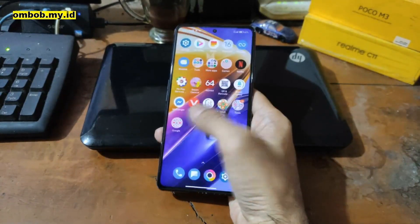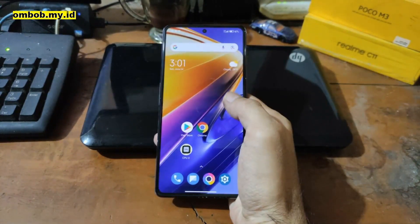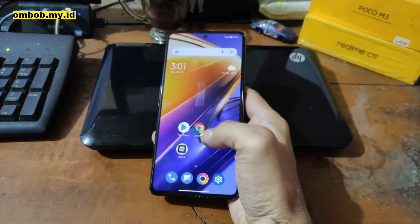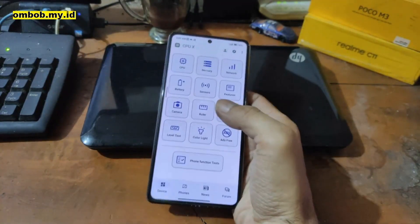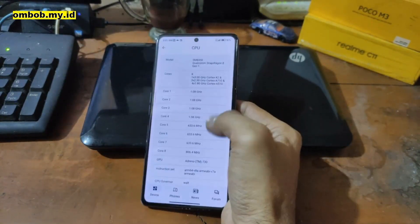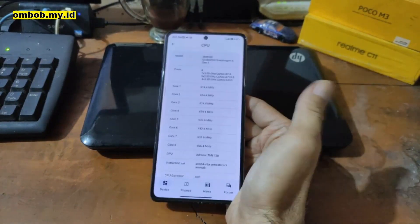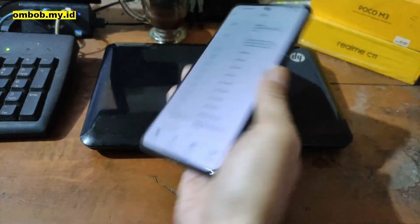Assalamualaikum, I'm ombob and today I have the POCO F4 GT, also known as the Redmi K50G with the codename Ingress. It uses the Snapdragon 8 Gen 1 CPU. We're going to try to root this device. Just for information, when I'm making this video there is no custom recovery yet for this one, and of course no custom ROM either.